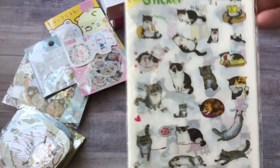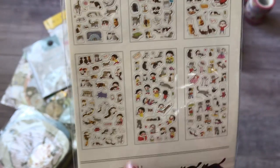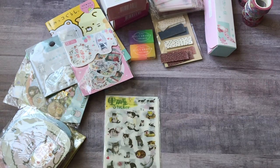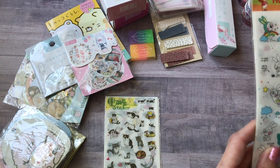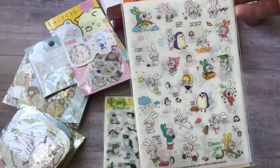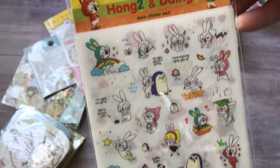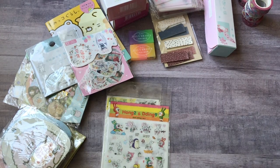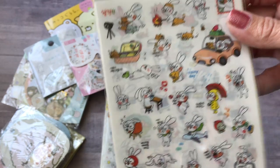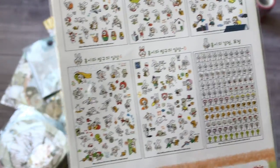I also got some sticker sets. This cat one comes with six sheets and it's also got a little girl. These are a repeat buy — it's the Hong and Ding. I just think the little bunny guy is cute; he's like vacuuming in one design. I also picked up the second series of Hong and Ding, which has more designs — you get six sheets as well.